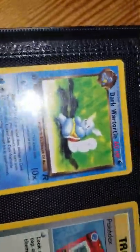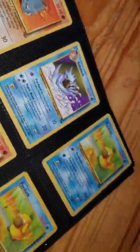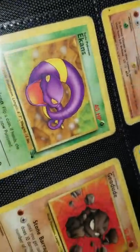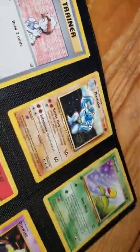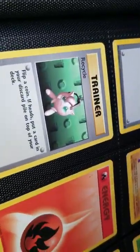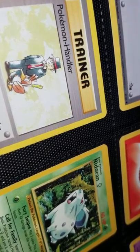Charmander. Vulpix. Geodude. Here's the ones I got yesterday: Haunter. Magnemite. Staryu. Machop. Magnemite. Abra. Dark Wartortle. Pokédex. Omanyte. Rhyhorn. Golduck. Psyduck. Rhyhorn. Diglett — love that Diglett. Psyduck. Cubone — always looking sad. Ekans. Geodude. Electrode. Tangela. Mr. Fuji. Zubat. Potion. Recycle. Wartortle. Omanyte. Kabuto. Bill. Machoke. Bellsprout. Recycle.